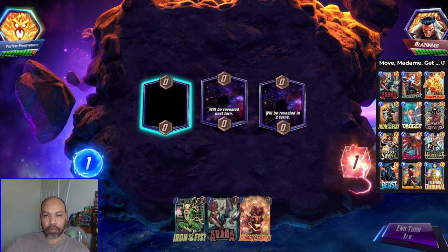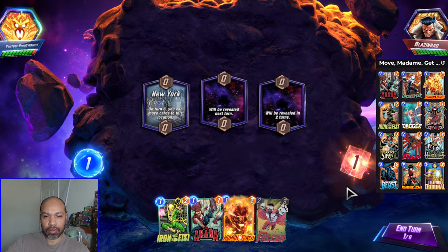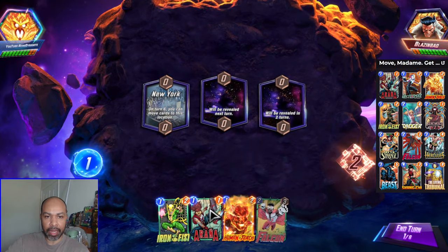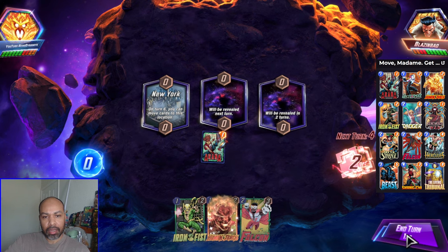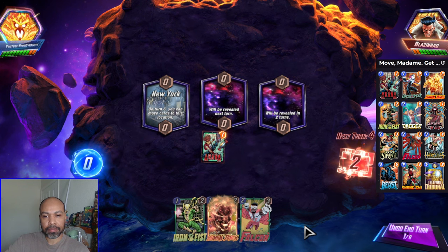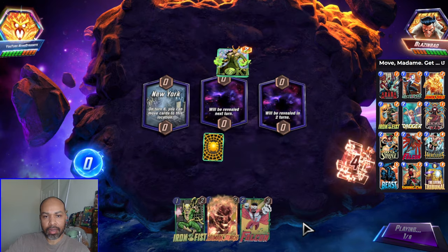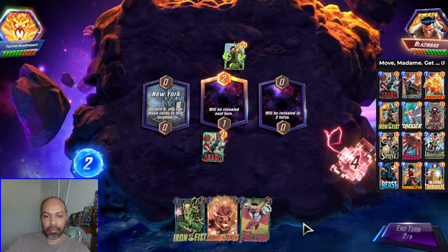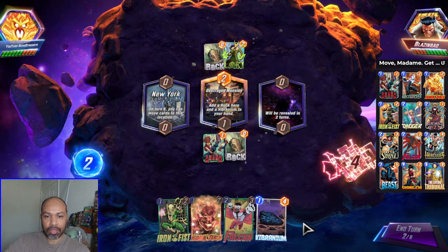Next up, we have Blazin' Bad. New York is a fantastic location and we have all of our small cards. They are an Arishem deck, so we will snap back. I will play Aranha middle, give myself some flexibility with New York. They might be a turn one Loki — that is the snap we are seeing. We are kind of a combo deck though, so we shall see if they are able to do what they need to do.